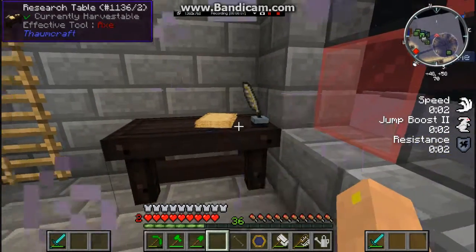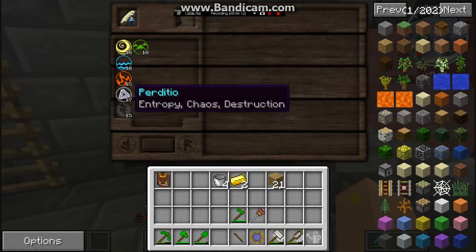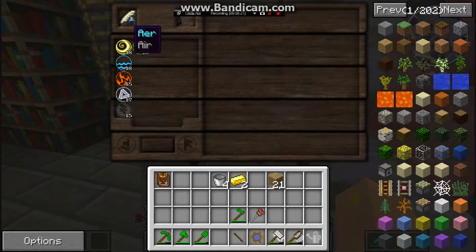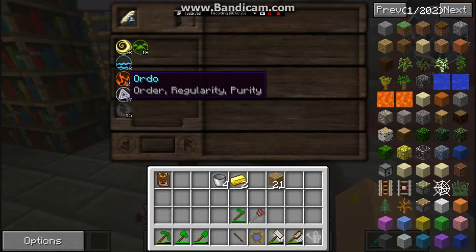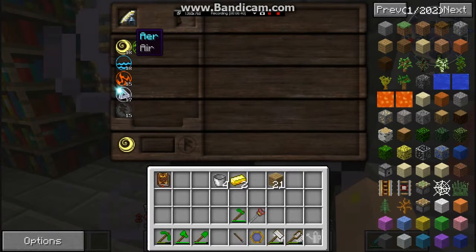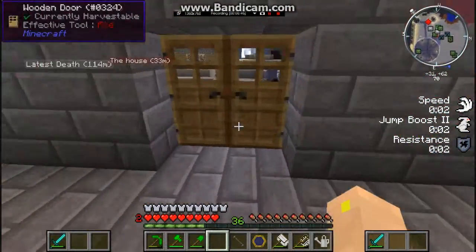We've got our tables and now our scribing tools — it's perfect. Look at this, this is a research table. Now we gotta learn things. We've got Air, Terra, Water, Fire, Ignis, Orbo, and that stuff. So that's pretty cool. We got that covered.